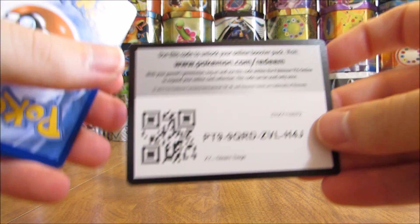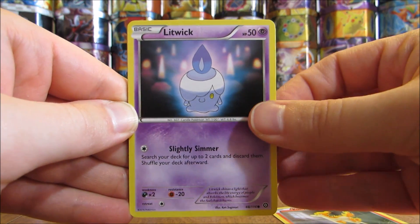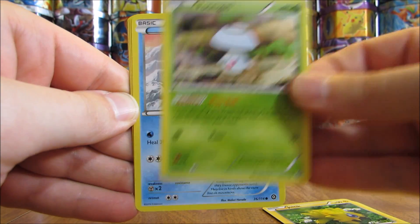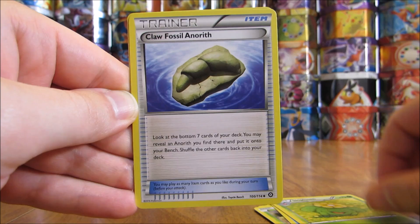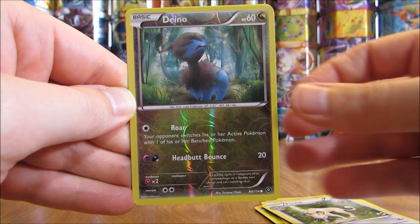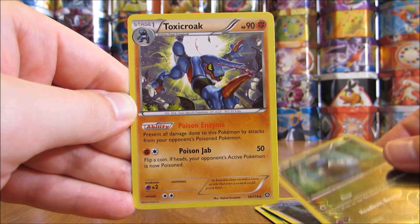Final pack here. The pack starts off with a Ponyta, Litwick, Joltik, Foongus, Bergmite, Skiploom, Claw Fossil Anorith, with Persian, a reverse holo of a Dino — and that is a common. And the final card here is a Toxicroak.